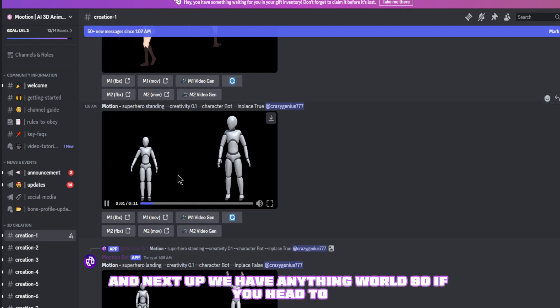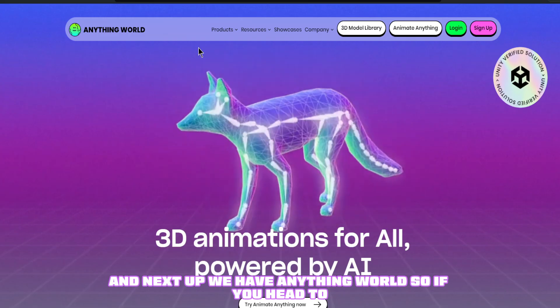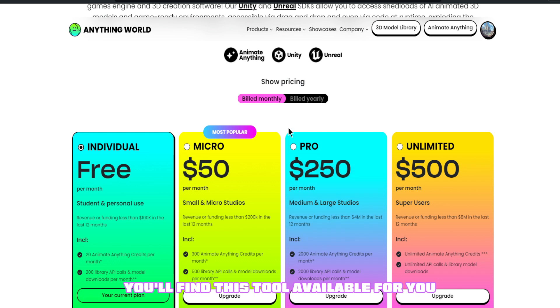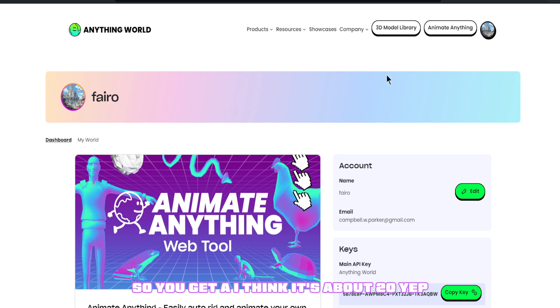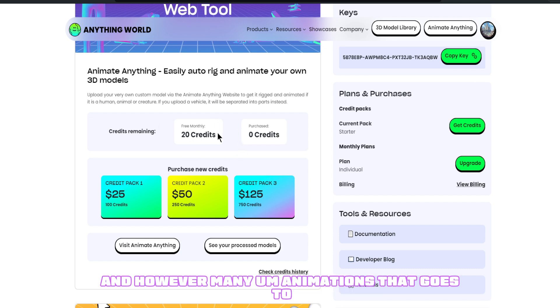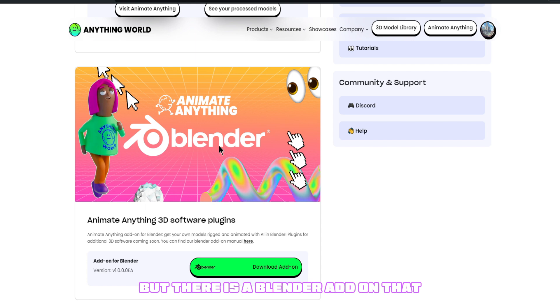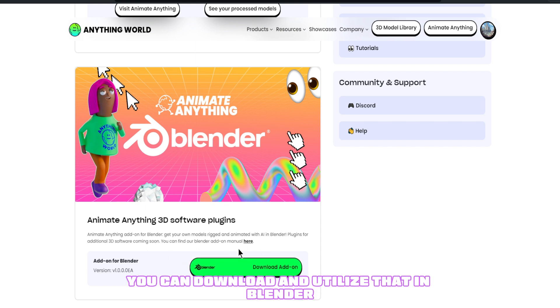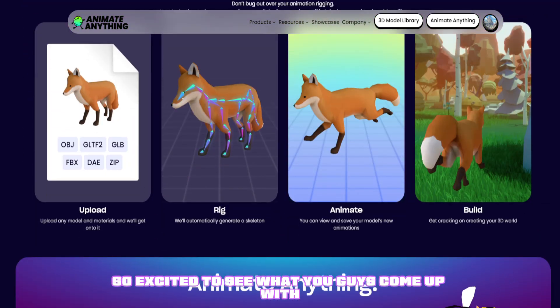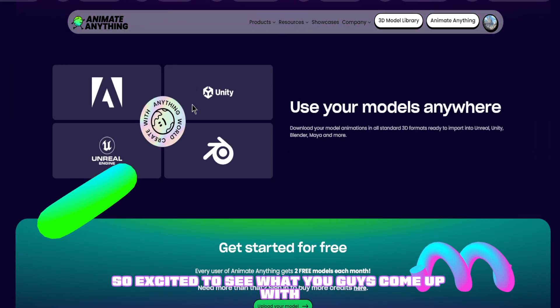Next up we have Anything World — if you head to app.anything.world you'll find this tool. There's a free individual option with around 20 credits per month. There is a Blender add-on you can download and use, which will essentially rig your model for you and animate that rig as well. Very excited to see what you guys come up with.